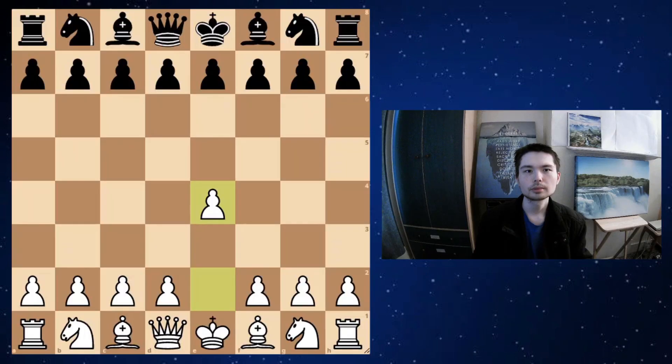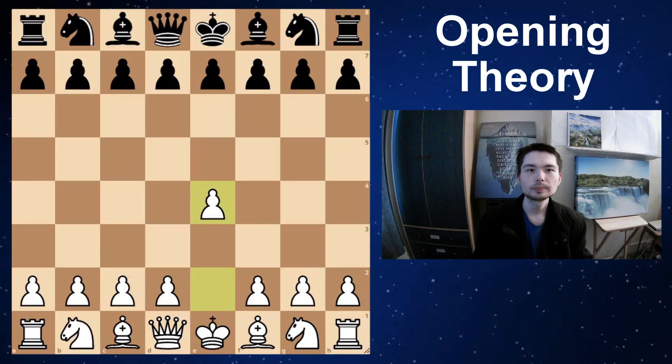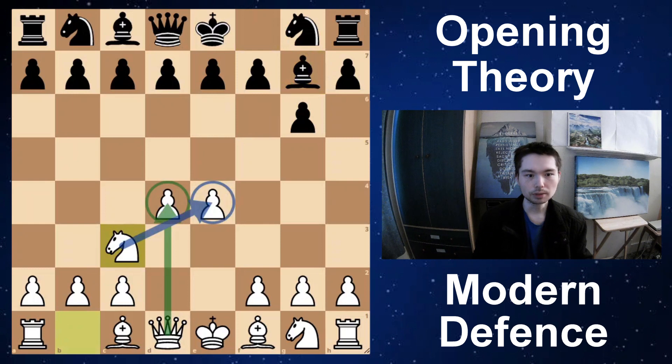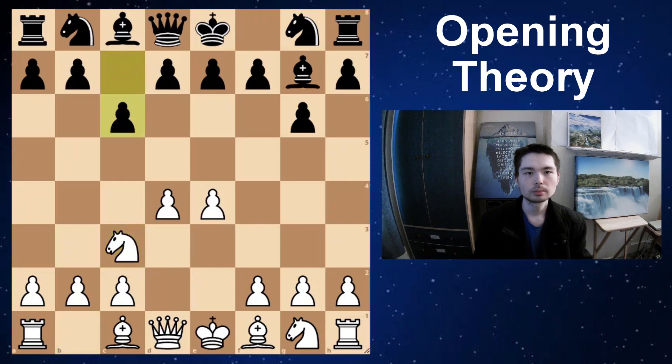Opening theory. Carlson has white, Naroditsky has black. e4 g6 d4 Bishop g7 — when you put the bishop here you are putting pressure straight away in the center. Knight c3. Now in this position white has a queen defending the center pawn and a knight defending his other center pawn. c6 — black plans to strike in the center with d5.